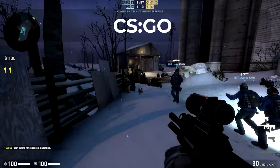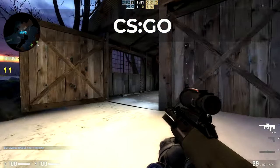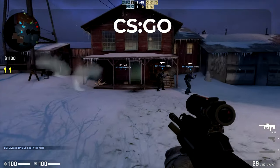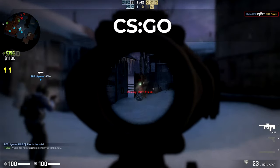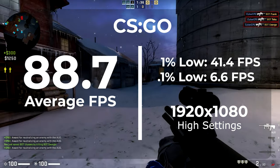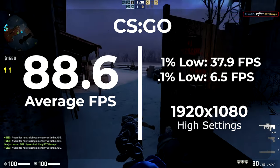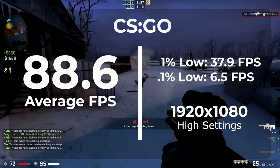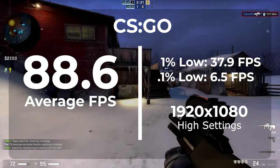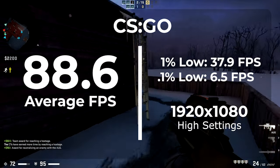The next game is CS:GO — also at 1920x1080, anti-aliasing on, mostly high settings. In this one we didn't see a huge performance increase. We saw 88.7 average FPS on the stock configuration before the overclock, and after overclocking we actually saw 88.6 — so we lost 0.1 FPS. However, that's definitely within margin of error. Overclocking the GPU really didn't do anything for us in this game, and I think I know why — I'll go into that more at the end of the video.